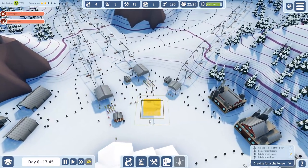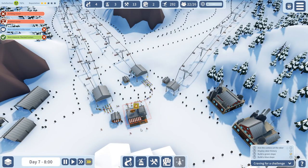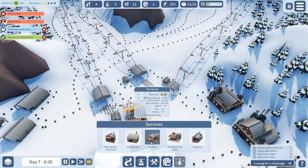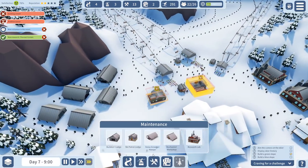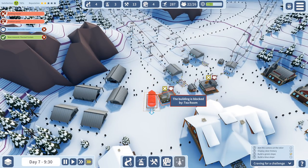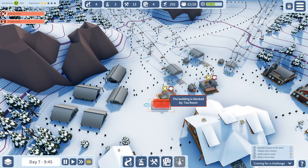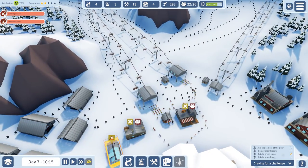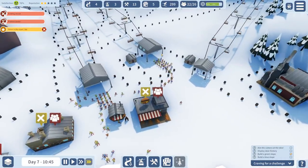We also have a lot of food buildings available. Let's put food down — I don't know if they'll be happy with it down here but this is what you have in a skiing resort. I'm going to give them a tea room and put it here. Then we're also having a soup bar. I keep clicking the wrong tab! This one is basically irrelevant now — everything can go over there. Look at that mess!